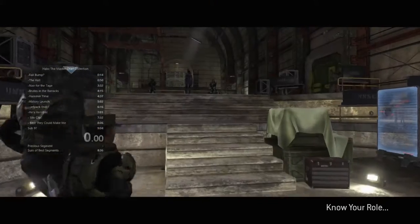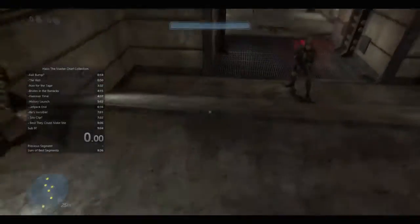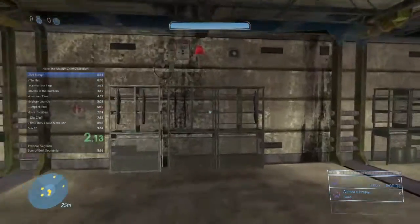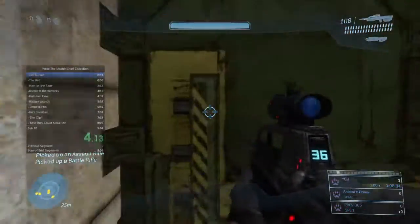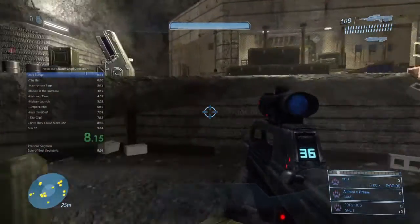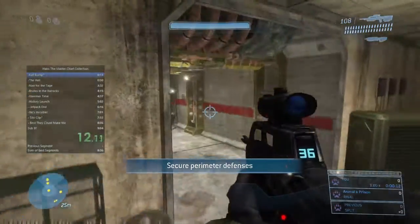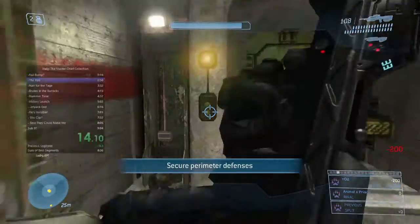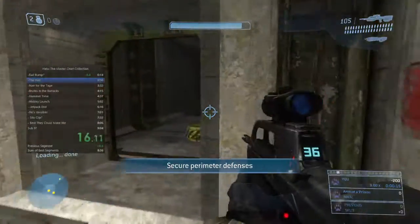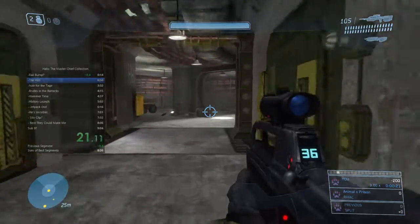Did you know there's another level after Sierra 117 called Crow's Nest? I made it out of the jungle and found myself on Crow's Nest. I honestly think it's a great first level if you want to get into Halo 3 speedrunning. It's got a good mix of combat and movement, and none of the tricks are so difficult that it's overwhelming or unachievable for someone brand new.